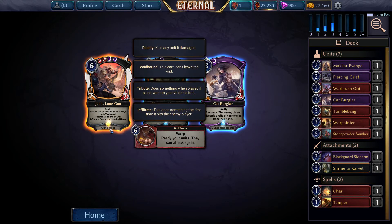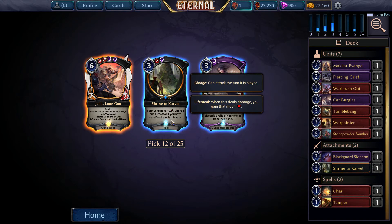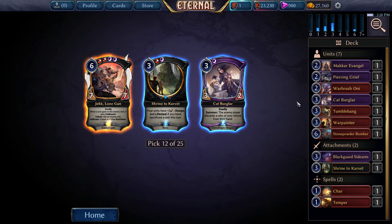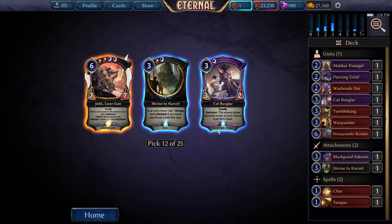That's a Legendary right there. Shrine to Carve It again - I really don't want to get two of these if we don't get a Sacrifice effect, because it's going to do nothing, so that's a bit too risky. Cat Burglar may well be better than Jek, I'm not sure. Let me see - 6 costs 7-7 Deadly. No, Jek is way better. That's a much bigger stat line than I remember it being, I haven't played that card in a while. When a unit goes to Enemy Void, it gets Voidbound - Tribute kill Enemy Unit. Yeah, that card's just busted.